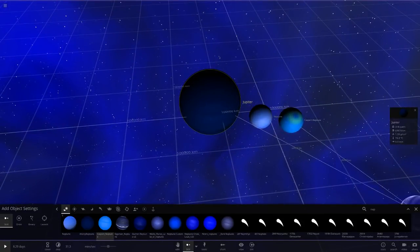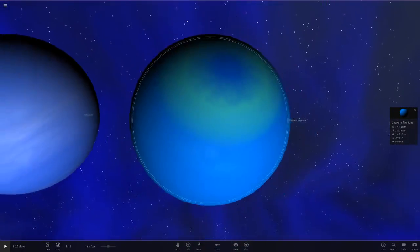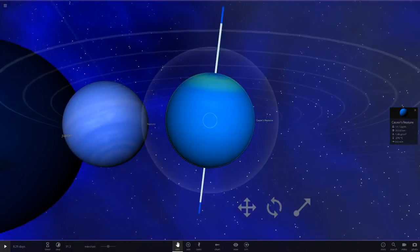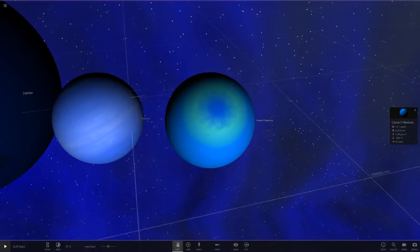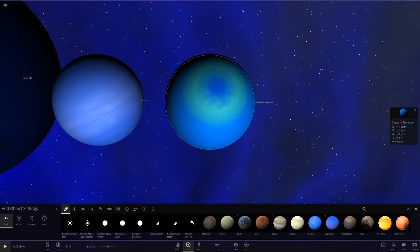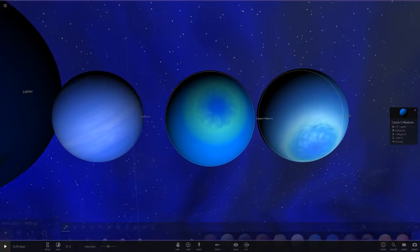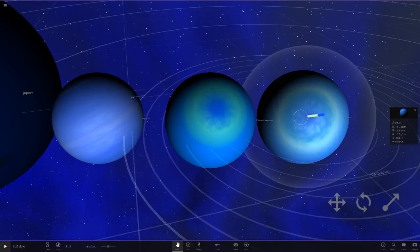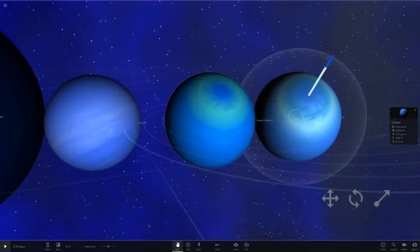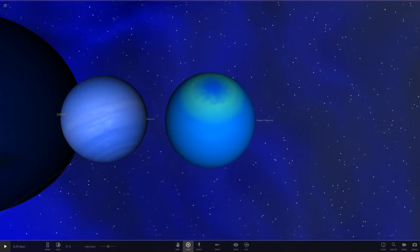Next we've got Casper's Neptune. This has got green on it — a very very light blue. It looks more like a Uranus, especially that green bit. If we compare it to the original Uranus, there's quite a bit of a resemblance going on. It looks very similar to the Uranus there.